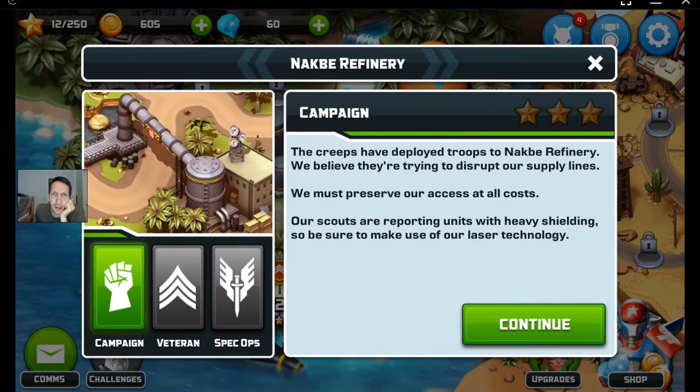Alright, we're back everyone. We're trying NACB Refinery, Level 5. They're on Alien Creeps. It's a campaign difficulty.